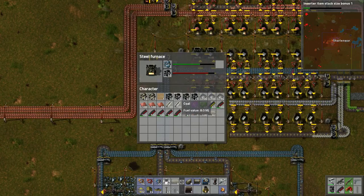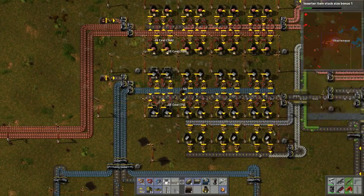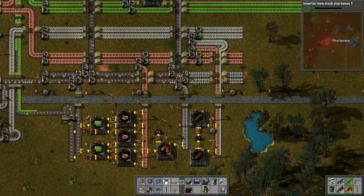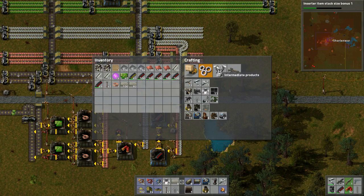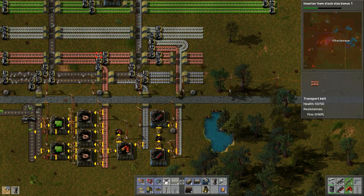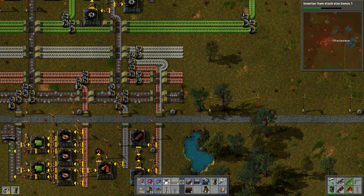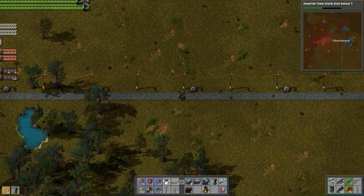Let's load these furnaces up with what we have. We need to grab more coal. Let's check on things — we might need a couple more turrets, so let's build some. Need more iron of course — let's grab a bunch of iron.